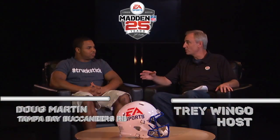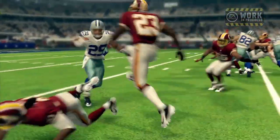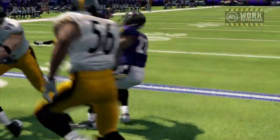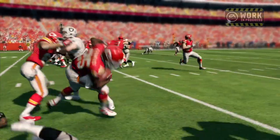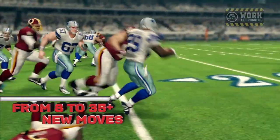Doug, as a running back in the NFL, what do you need to do well in order to be successful? Well, as a running back, you need to be able to elude defenders. If you can't do that, you're going to have a hard time in the league. Breaking tackles, fending off defenders, and being able to score touchdowns is definitely a key factor in running the ball. No question, and to elude defenders you've got to have moves. And in Madden NFL 25, we've gone from eight to over 35 ball carrier moves in combinations.